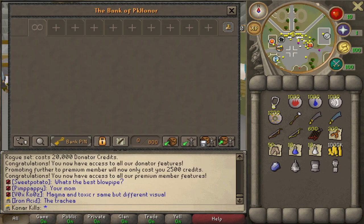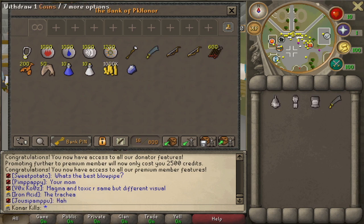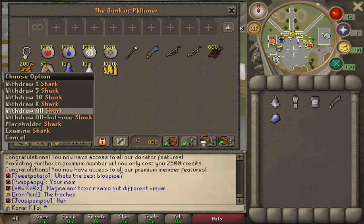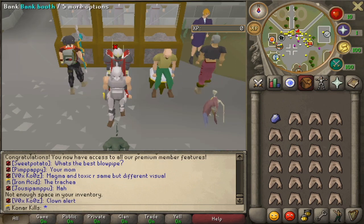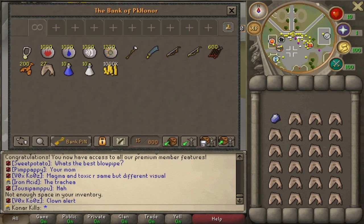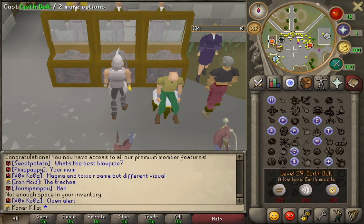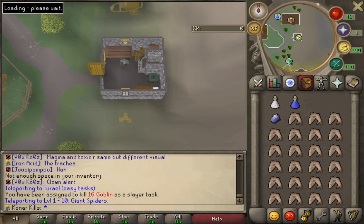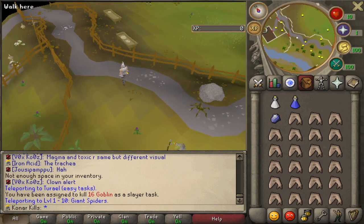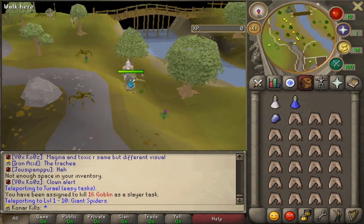Starting a new account, and obviously the first thing we're going to do is get our first Slayer task. We need to just sort of level up as soon as possible, so I'm just going to go to an easy taskmaster and get something pretty simple. We haven't got much in the bank, and also we've got limited food at the minute, because obviously we can only use food that we get from drops. So this stuff is going to have to carry us through until we get Protection Prayers in the future. For our first task we've got Goblins — something easy, something to get the combat levels up as soon as possible, and it'll be our first task of many.